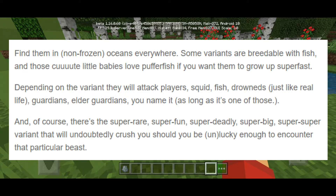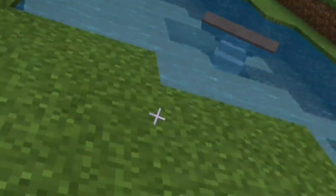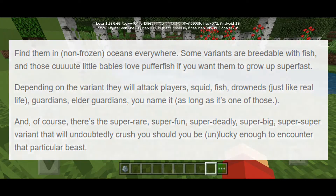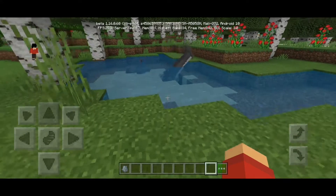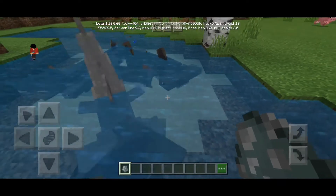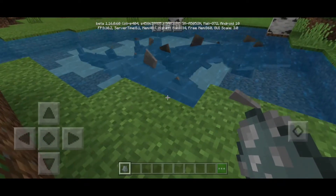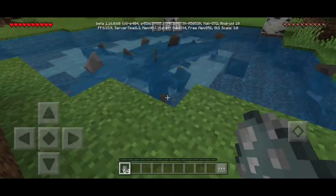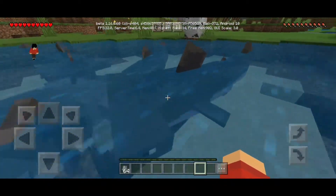Those cute little babies love puffer fish, so if you want them to grow up super fast, let them eat puffer fish. Depending on the variant, they will attack players and squids. How many variants are there? If we go in assuming we have many hammerheads, I think we're gonna get killed.